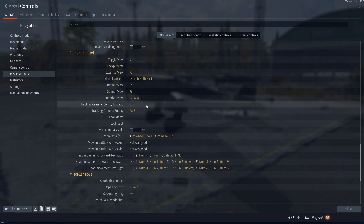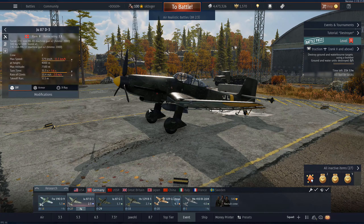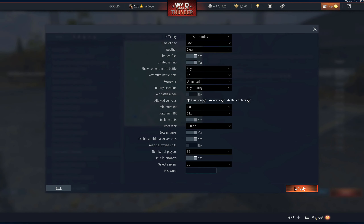Now that the settings are out of the way, let's talk about custom battles. This will be your testing ground for close air support. A lot of people don't know that you can create your own custom battle, but it's a vital tool for practice. To use it, all you gotta do is go to the game mode selection screen, pick custom battles, and then click on create session. Pick any map you want, pick your preferred enemy tier, make sure to enable AIs, set the number of players, put a password on the lobby, and jump in.